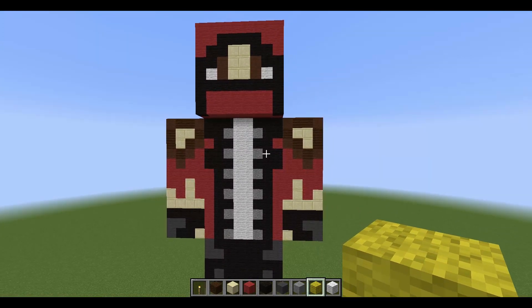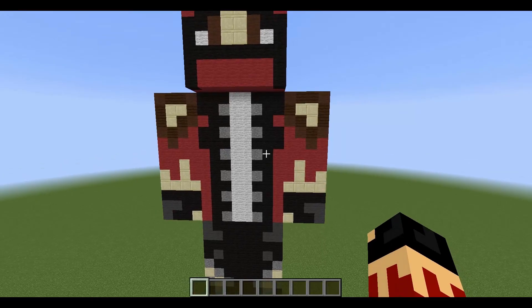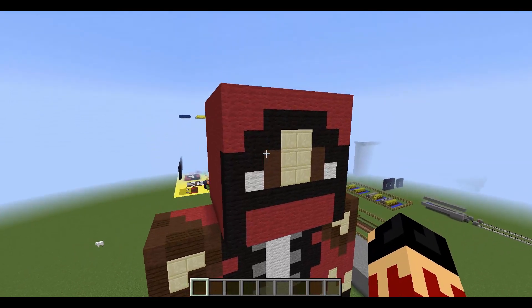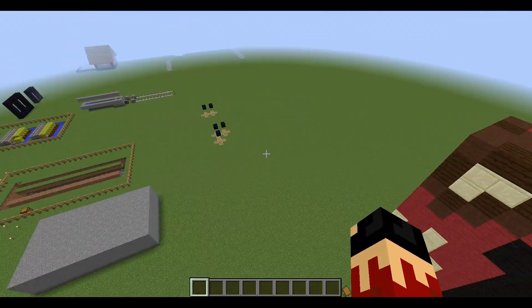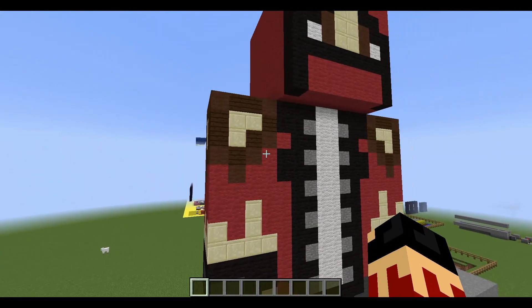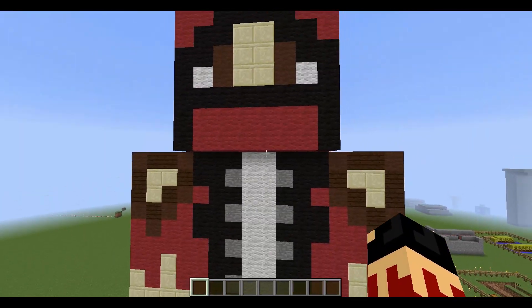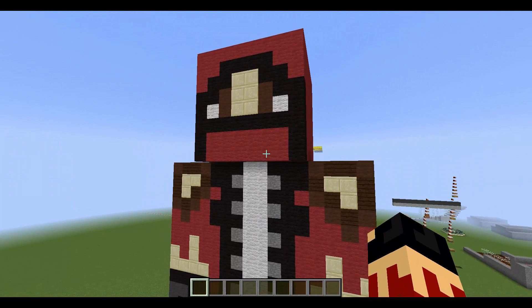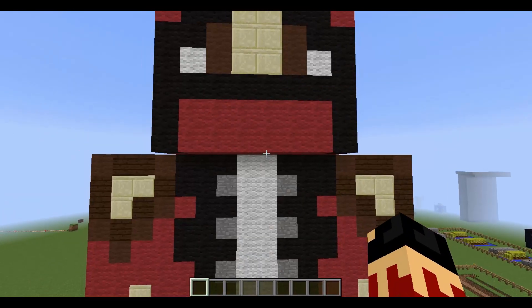If you want to build statues, comment down what kind you want. For example you could suggest my knight, Dianite, Ironite, or any of the my knight group like Wag, Dec, Tom, Tucker, Sonya, Sparkles, or any of the Wizards. You can also do mobs — pigs, skeletons, anything like that and I'll learn how to do it and teach you. Thank you for watching, hope you enjoyed, and if this series goes well I'll keep doing it — goodbye!